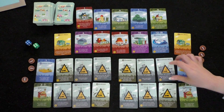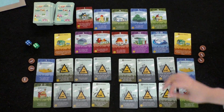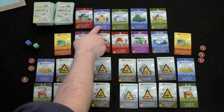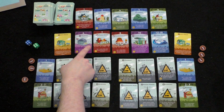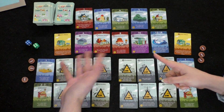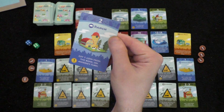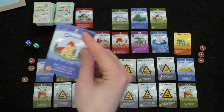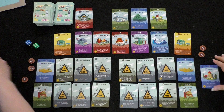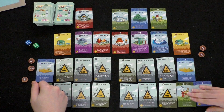Player one decides to buy the ranch card for one coin — it gives one coin from the bank on anyone's turn when a two is rolled. She pays one coin and places it next to her bakery, saying she likes ranch dressing on her bread. A card is drawn to replace it — it's a cafe. The cost cards in the market range from one to six coins.